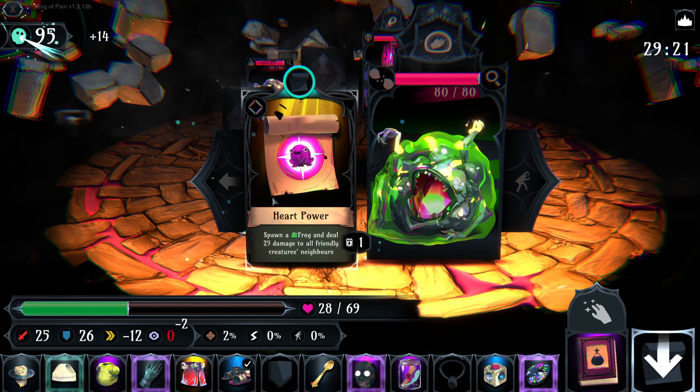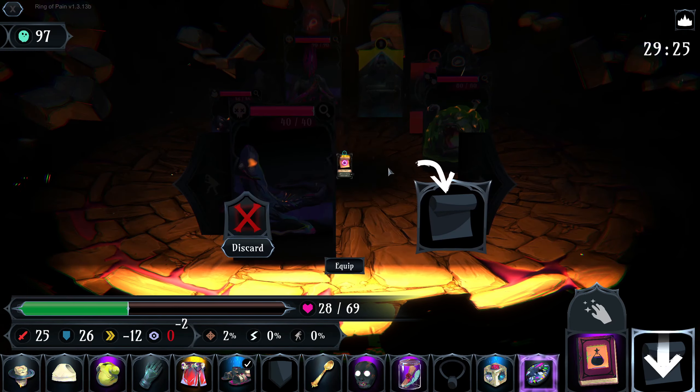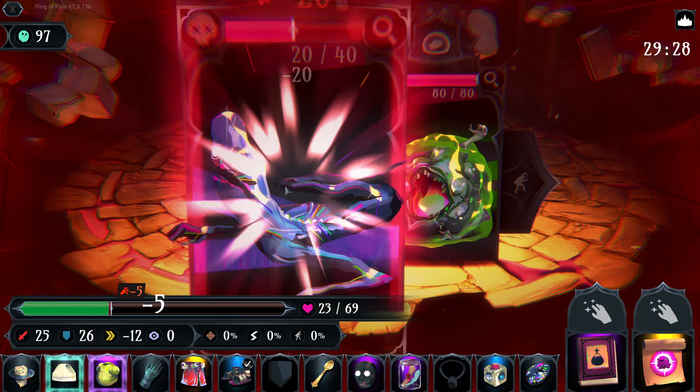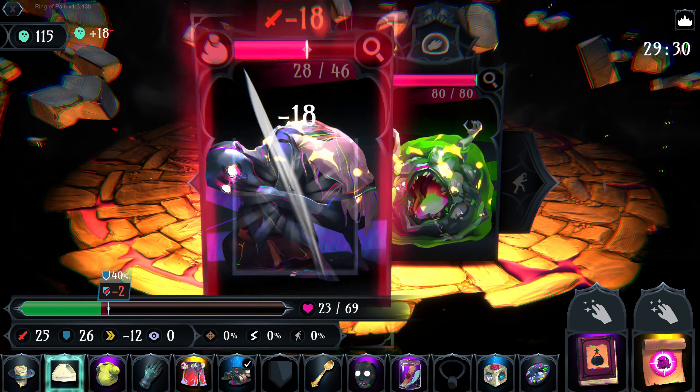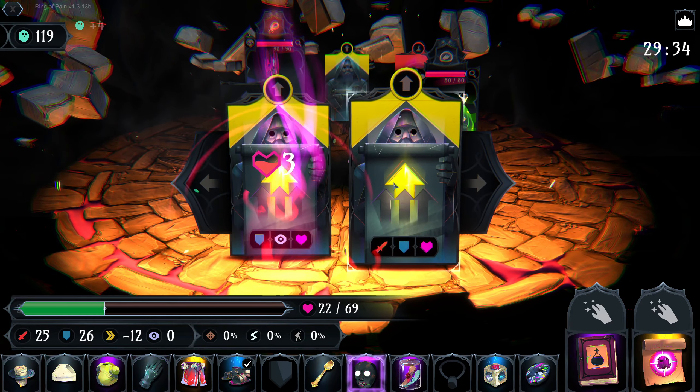We don't want to mess with you. Heart Power — that could be really nice. Okay, 2 hits — so we take 10 damage here. No, we only take 5. I gotta remember, we're faster than anything. Heal up again.